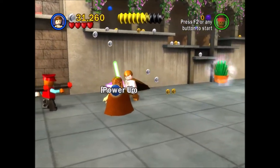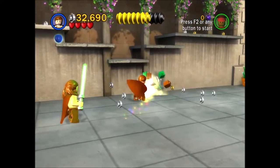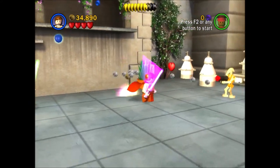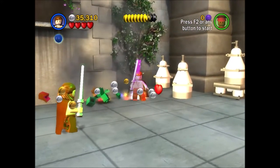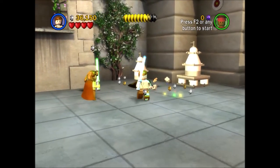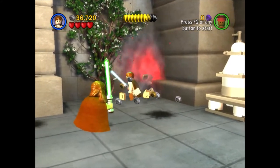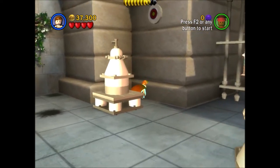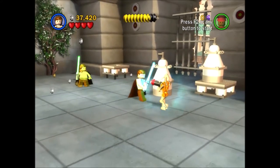A power-up is in that bush — grab it! Is this the Magnet Power-Up? Doesn't look like it. And there's a Commander Droid. I should probably kill him before the power-up wears off. This might actually be the Magnet one, now that I think of it. Oh, is there another Battle Droid over there, or is that one of the ally characters? The music is still in combat mode, so I'm assuming that might be another Battle Droid. Yep, and it's a Commander Droid.